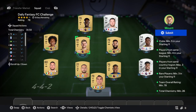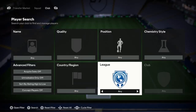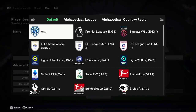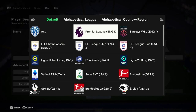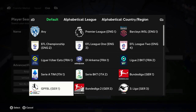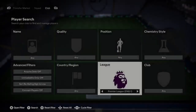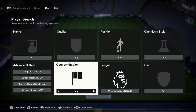To complete this, first go into your club. You don't have to have any players in your club to start, but you do need a little bit of coins. Go to the leagues and pick one of the top five leagues — women's or men's: Premier League, Barclays WSL, Ligue 1, D1 Arkema, Serie A, Bundesliga, GPFBL, La Liga, or Liga F. Then pick the nation that correlates with the league — so for the Premier League you go with England, for Serie A you go with Italy.